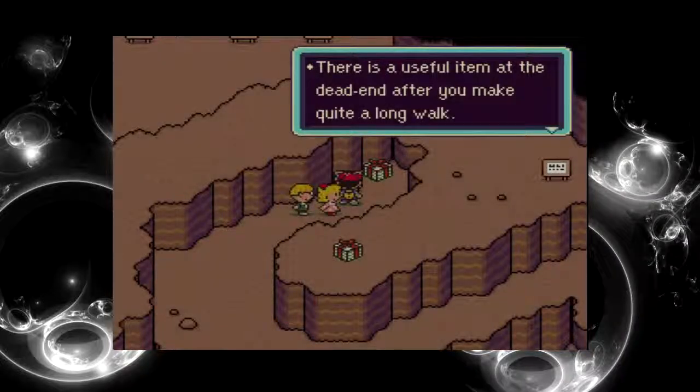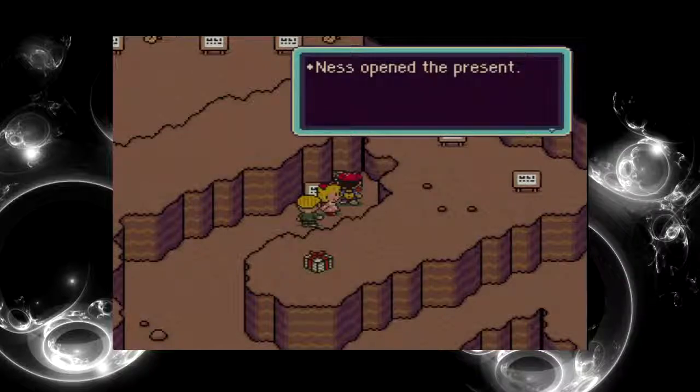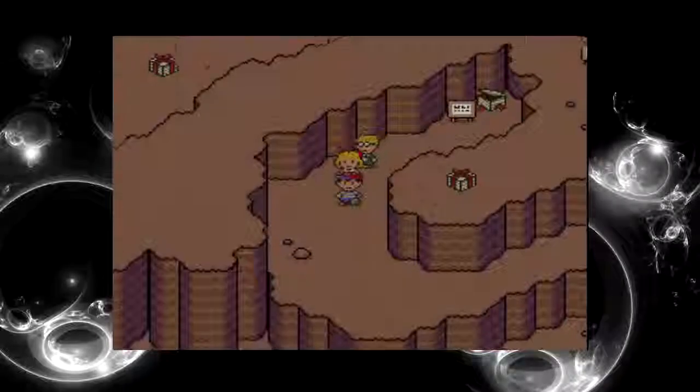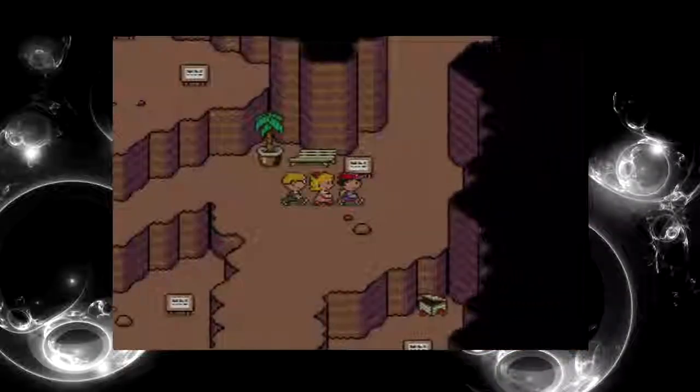A dead end. Useful item at the dead end after quite a long walk — wasn't that long a walk, was it? Life noodles. I think I will keep that on this character actually. It has the most health and the most chance of having to revive and stuff.